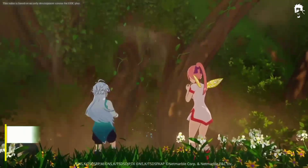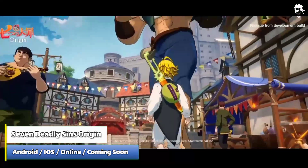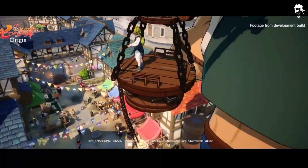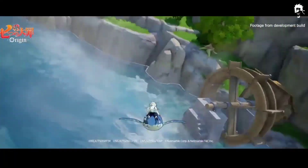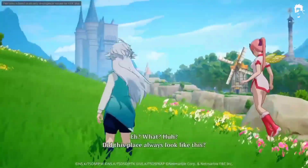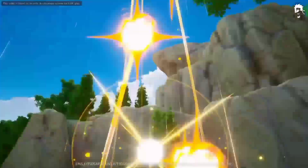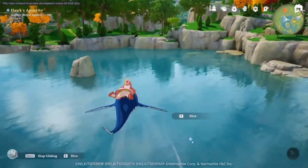The Seven Deadly Sins: Origin is an open-world MMORPG where you can control the characters from Nakaba Suzuki's famous anime and manga series. Through a universe full of this saga's distinctive elements, you'll make your way through incredible natural spaces where you'll come across supernatural creatures. Princess Elizabeth Leoness and the other characters, like Meliodas and Diane, will set out on a fantastical journey in search of the Seven Lost Knights. You've got to make full use of each character's skills to fight various monsters and enemies, with fully adapted controls for mobile devices letting you move in any direction and carry out quick attacks.